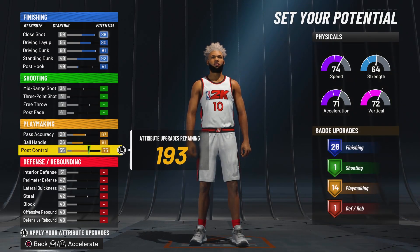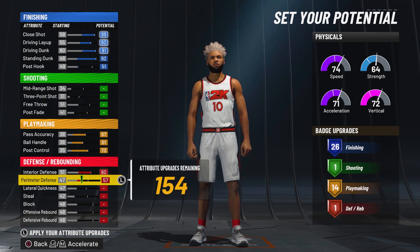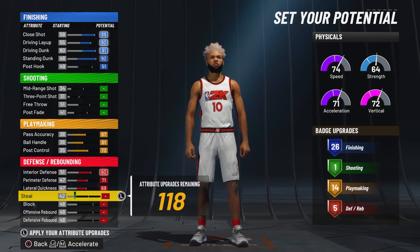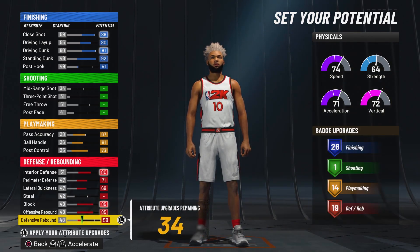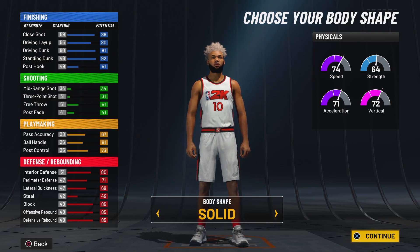For playmaking, max out pass accuracy, ball handling, and post control so we get 14 playmaking badges. For defense, max out interior defense, perimeter defense, lateral — skip steal for now — max out block, offensive rebound, defensive rebound. With our last seven attribute upgrades, put those on steal so we get 24 defensive badges.